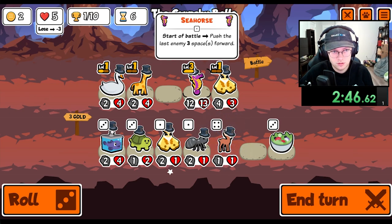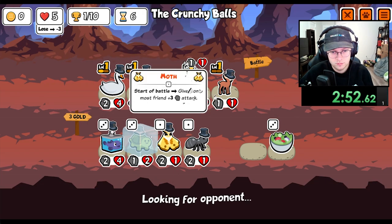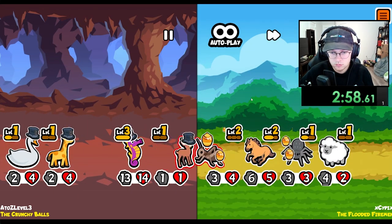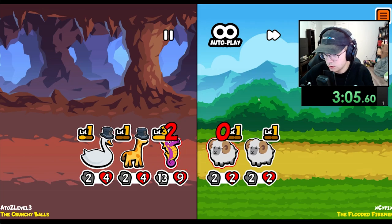Okay, we got the Seahorse. I'll take a deer. Maybe we can get a melon on you? That was decent — we moved the horse all the way. You spawn a turtle, which isn't too big of a deal.